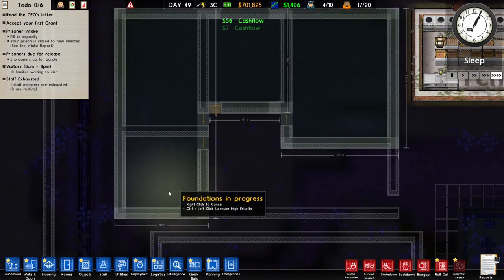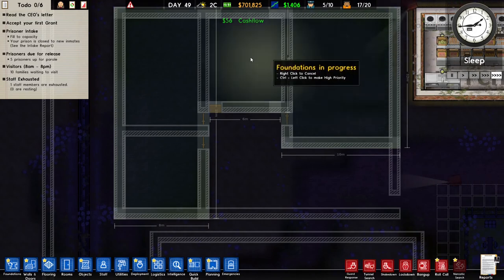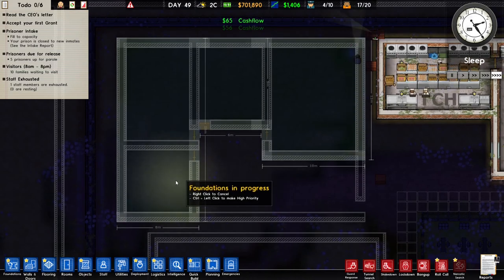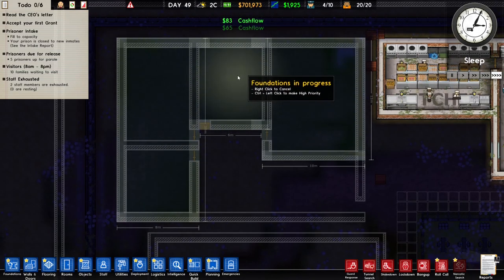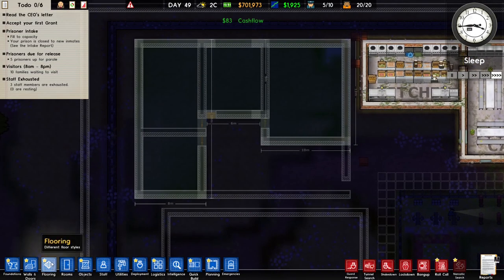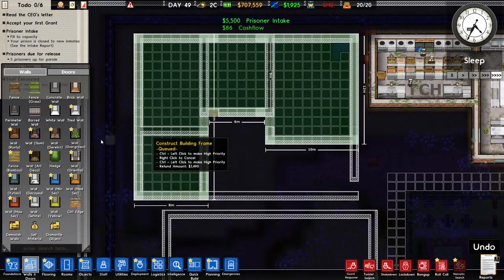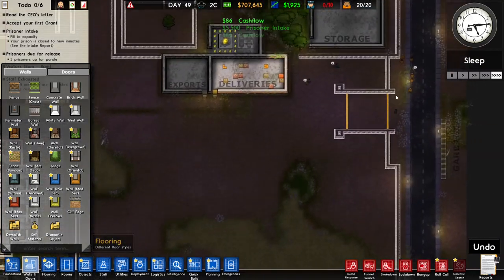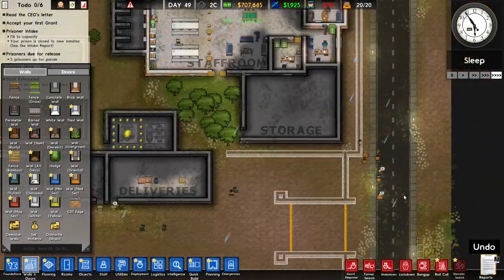I planned the foundation and made four rooms — one for each thing I just mentioned. This is going to be the library, this is the cleaning cupboard, this is the mail room, and this is the laundry room. I'm just going to wait until it's built — it's pretty simple, not too difficult. And we also got some new prisoners.